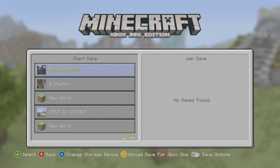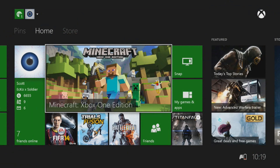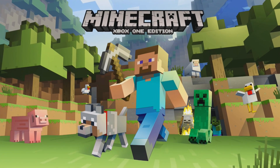Now at this point you don't need to do anything else on Xbox 360, so it's time to hop on to Xbox One. All you need to do is launch Minecraft Xbox One and I'll explain to you all the steps that you do need to do.